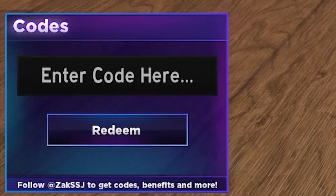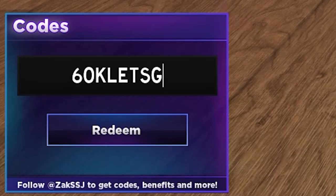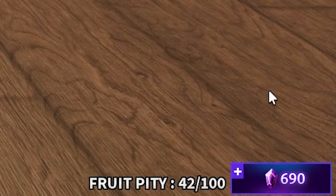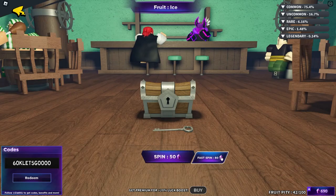The next code is 60k Let's Go with 4 O's. And there we go, you got like 400 gems.